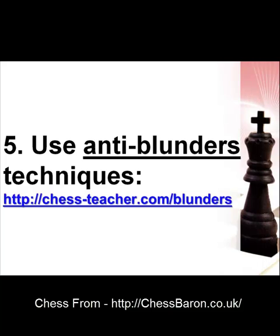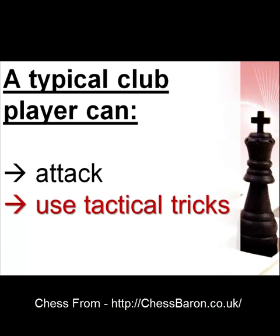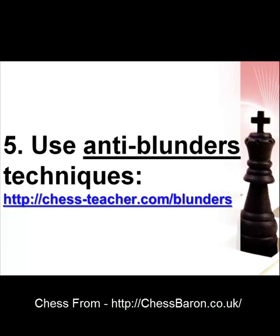Here is my last advice concerning this topic: use anti-blunder techniques. As we know, a typical club player can use different tactical tricks — this is one of his main weapons. That's why you should be careful. In order to prevent any sudden combinations from your opponent, you should use special anti-blunder techniques. I explained them in a free lesson called 'How to Prevent Blunders.' Here you can see the address of the web page where you can get access to this lesson. Even if you know this lesson already, I still recommend that you watch it again. It's very useful to study educational material several times.